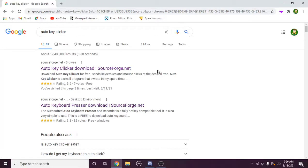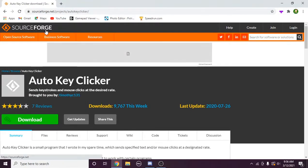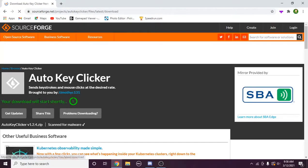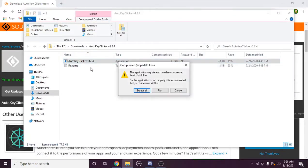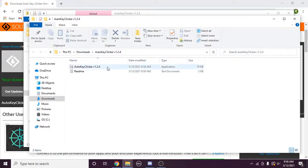Once you're right here, you want to click on the very first link. It'll show 'Auto Key Clicker' on SourceForge — this is the one that I used. So what you want to do is press download, wait like 5 seconds, go down here, open it, double click on it, extract all, extract, and you're all set to go.